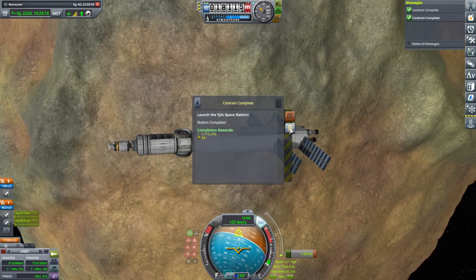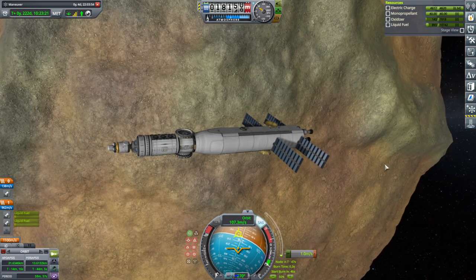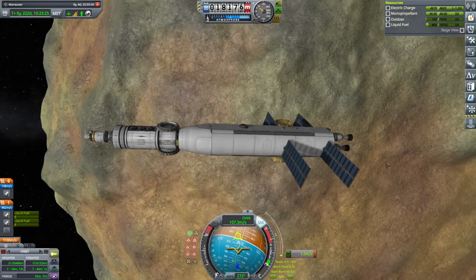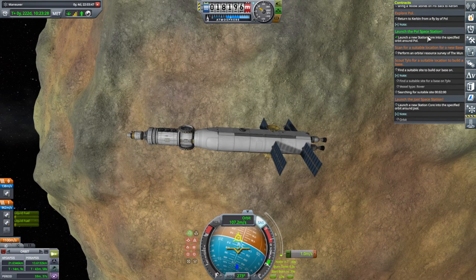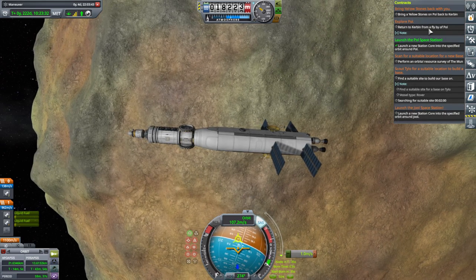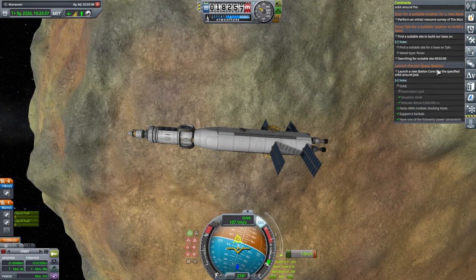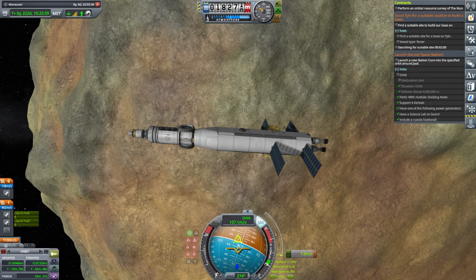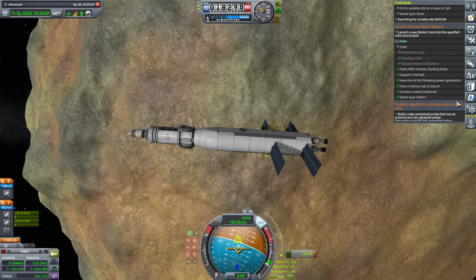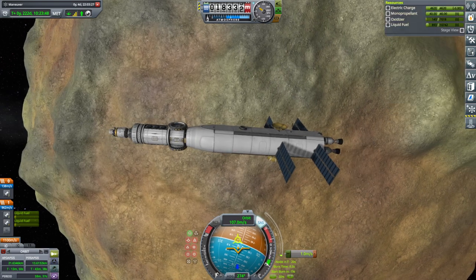We have completed three station contracts. We are rolling in dough, hopefully. We launched one - this one was the one we launched this time around. And we have our other Paul mission coming in, which will be trying to bring the Yellowstones back and do a return to Kerbin from a flyby of Paul. We still have the really tough Joule space station contract because it has to get into a low orbit around Joule and will need some boosts from the moons. Those are the things we will do in the next episode.